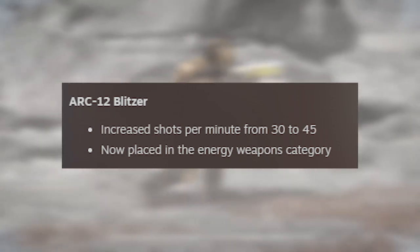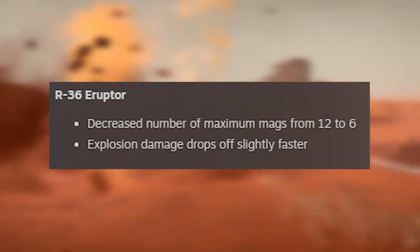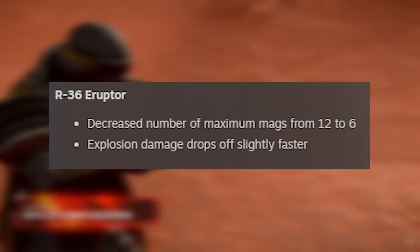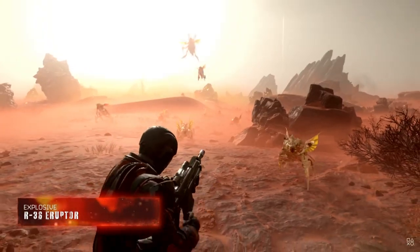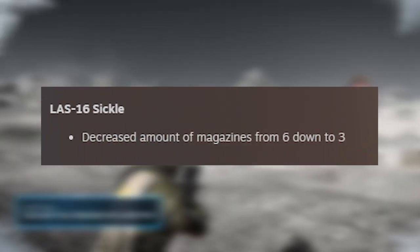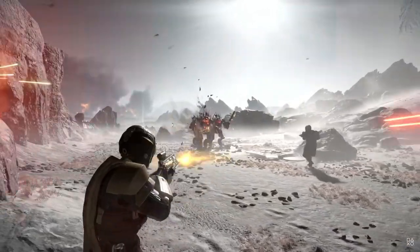The ARC-12 Blitzer essentially got increased shots per minute and is now in the energy weapons category. The R-36 Eruptor had a massive cut — maximum mags decreased from 12 to 6, cutting ammo in half. Not only that, but explosion damage drops off slightly faster. If you're running the Eruptor, it took a big hit. The LAS-16 Sickle also had magazines cut from 6 down to 3.